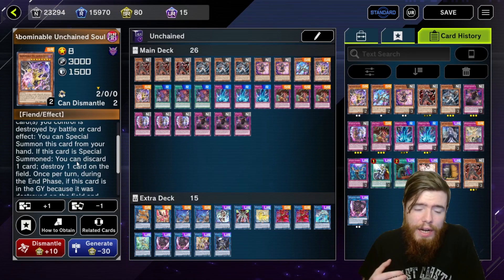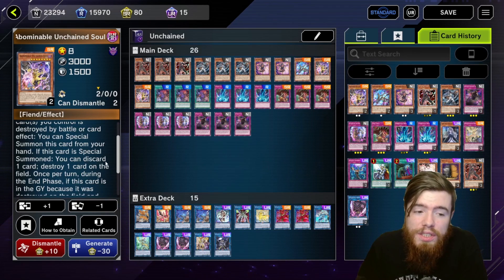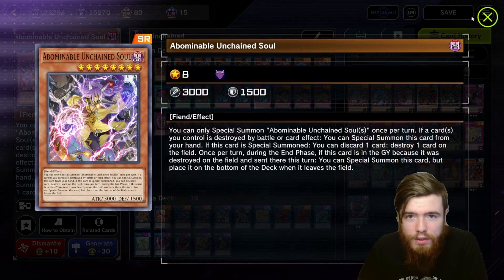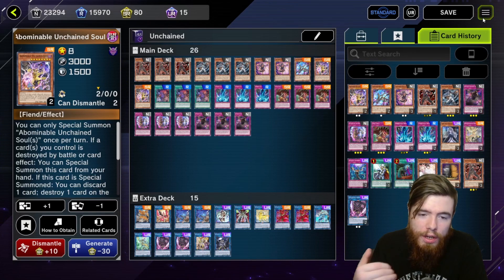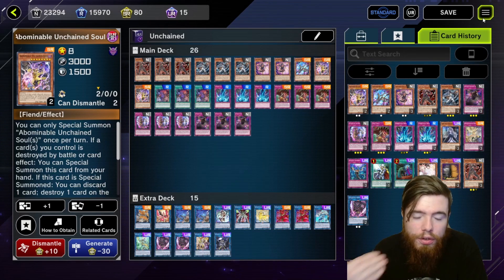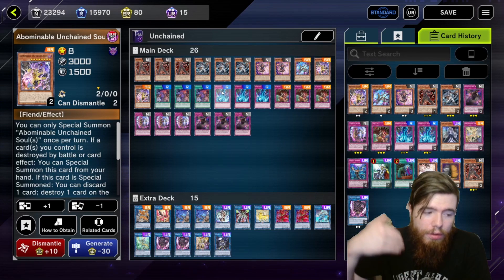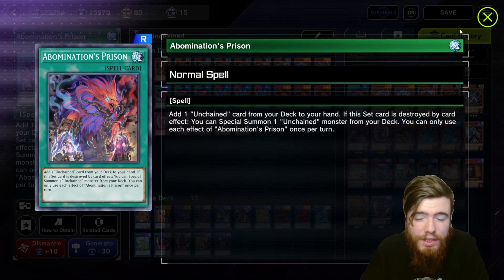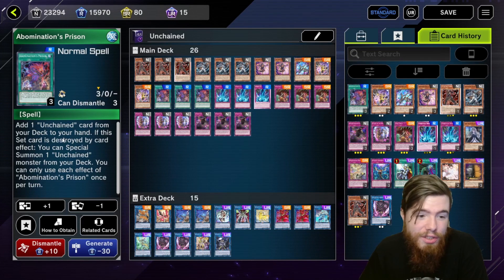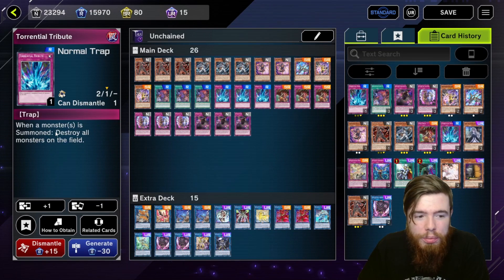I do play the Abominable Unchained Soul at two for versatility. On summon, discard a card to pop a card non-targeting — very good. 3000 ATK beater. If a card on your field is destroyed while this is in hand, you can summon it from your hand. If it's in the graveyard after having been destroyed that turn, it will re-summon itself to the field — but you can only special summon it once per turn, so you can't summon it from hand and then again from the graveyard the same turn. Abomination's Prison has the same floating effect but is mainly just a searcher — search any Unchained card, no restrictions, no cost, including your traps.